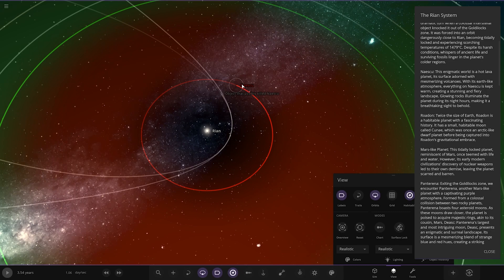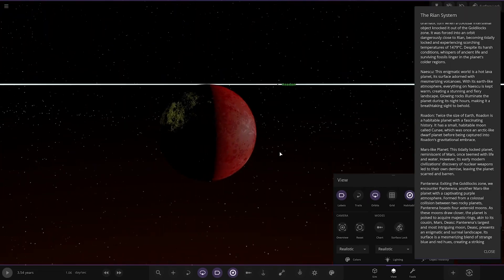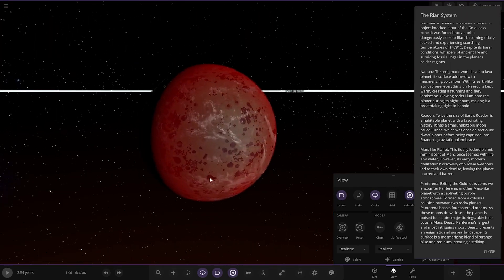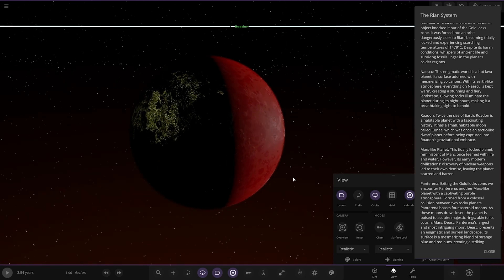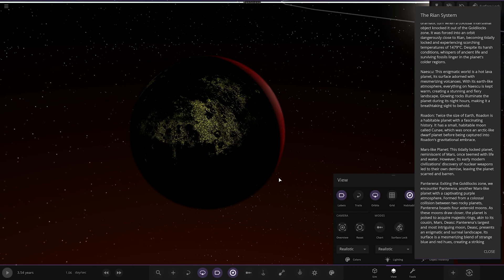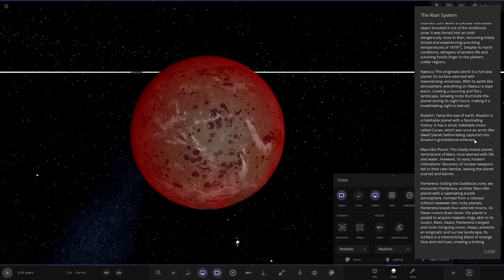Next up we have this object over here — Nesku. This one's looking fine. The igneous world is a hot lava planet. Its surface is adorned by mesmerizing volcanoes with an Earth-like atmosphere, keeping everything warm and creating a stunning and fiery landscape. Glowing lava illuminates the planet during its night hours, making it a breathtaking sight to behold. Very nice — cool concept.